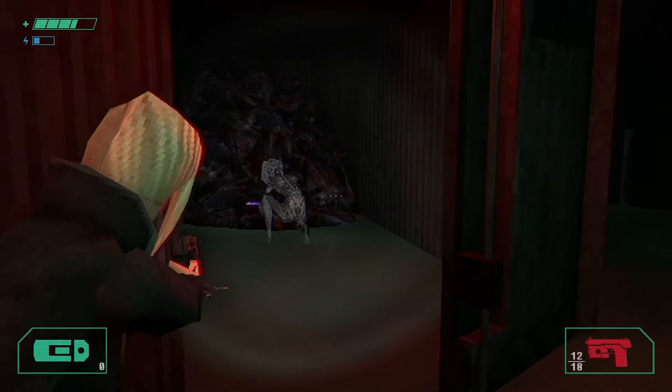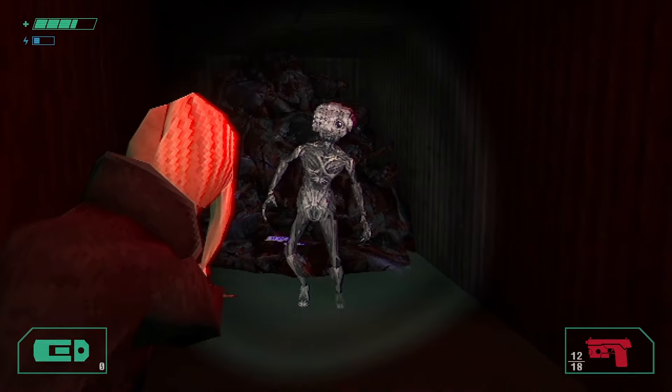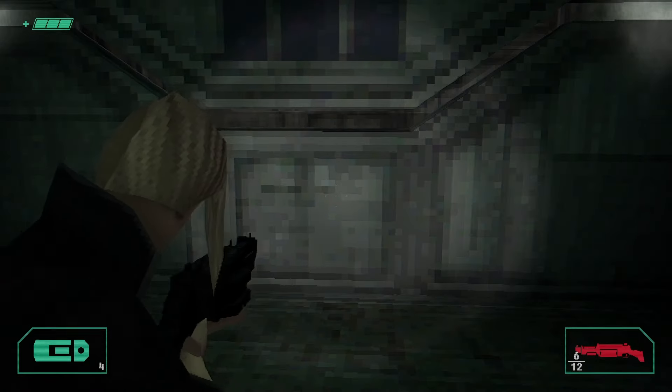Whenever we introduce a new vermin the goal is to create a vignette that unfolds in gameplay and encapsulates the personality of the enemy, and that's the intent behind the last major hurdle of the upper officers. When players are finally able to open the sealed lab they are met with the prowler feeding on another vermin that was left in the airlock with it.